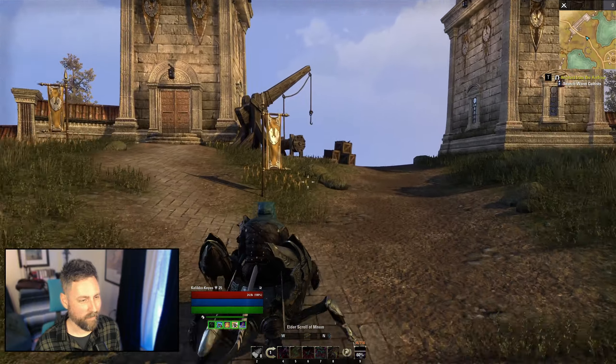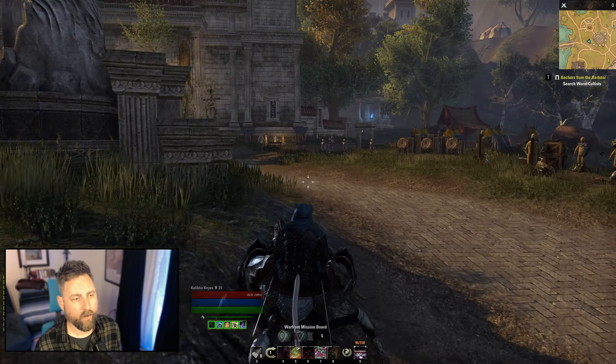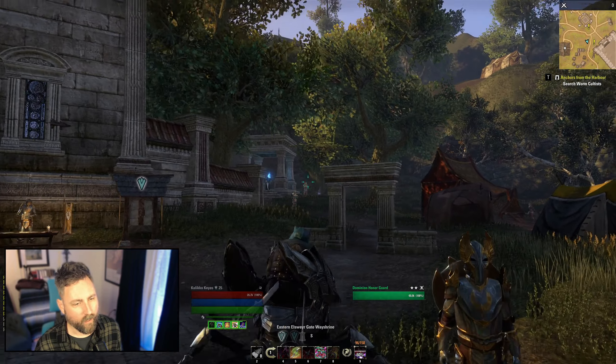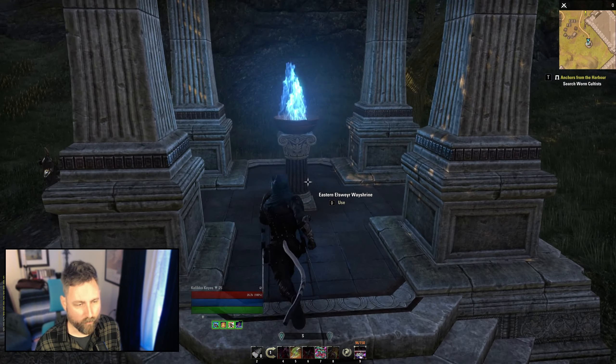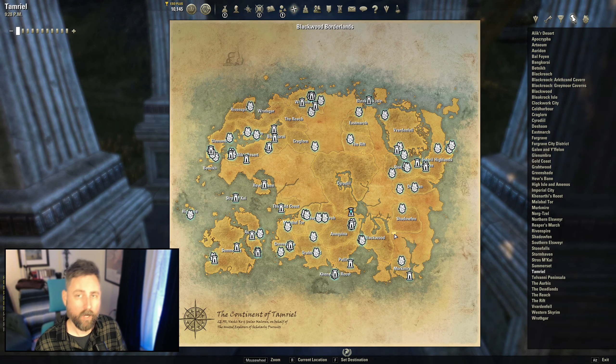Like I said earlier, definitely recommend doing this as soon as you hit level 10. One other thing worth covering while we're here in Cyrodiil is that to get out of it, you don't use that big door there. Each of the gates actually does have a wayshrine, and you do have to use the wayshrine to teleport out — you can't just travel to a house or pay to travel out. You've got to use this wayshrine here to get out of Cyrodiil. But we are all done in Cyrodiil, so let's get out of here.